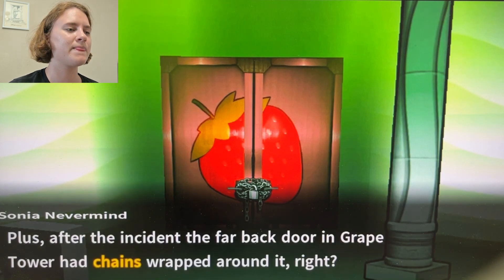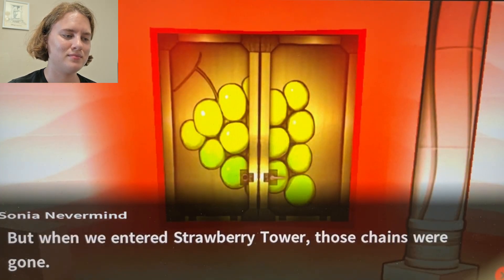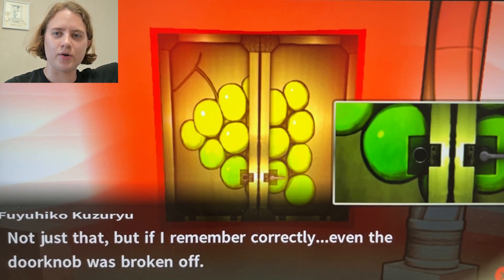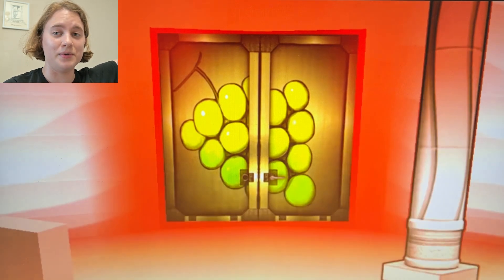After the incident, the far back door in Grape Tower had chains wrapped around it — again, to trick us. But when we entered Strawberry Tower, those chains were gone. Well, obviously those are separate doors. One is above on Strawberry Tower, one is below on Grape Tower. They are separate doors and they go nowhere.